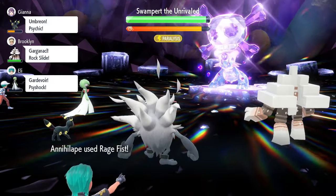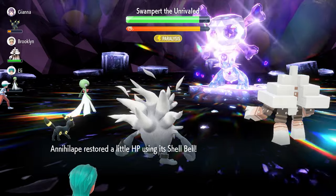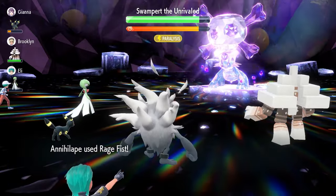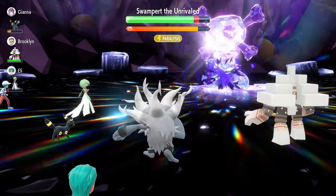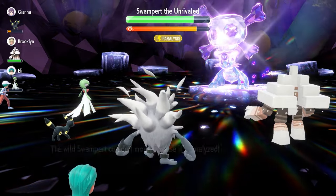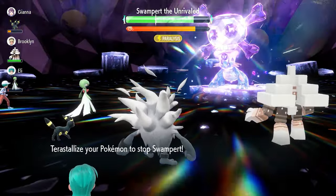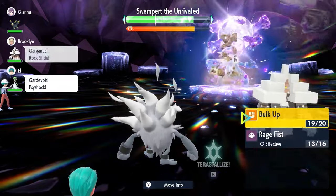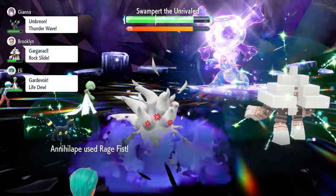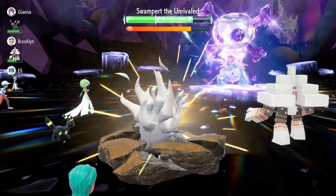The next phase is Swampert setting up its shield and then nullifying all stat boosts and abilities on your side of the field. Until you see that happen, just keep locking in with Rage Fist. You're taking decent Earthquake damage but recovering with the Shell Bell, chipping down your Terastalization clock. If partner Pokemon have status moves like Thunder Wave it helps you get free turns — the RNG can be kind sometimes. Once stat boosts are nullified, that's your signal to use another Bulk Up.